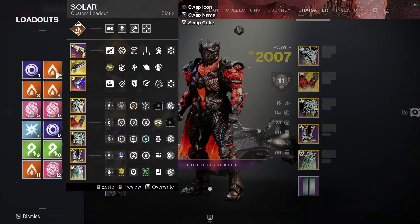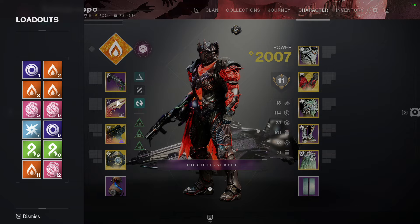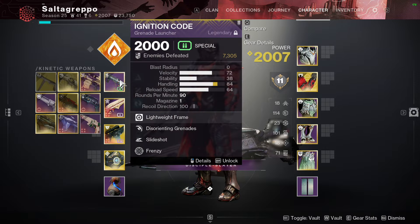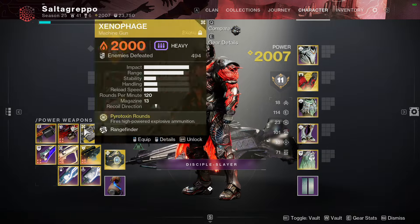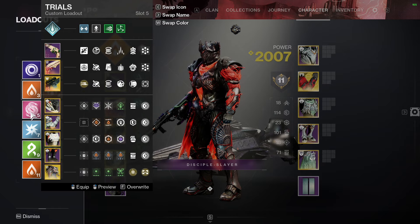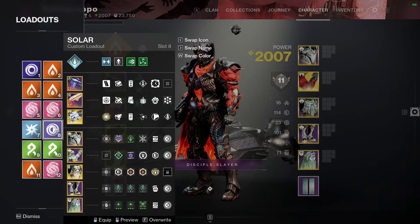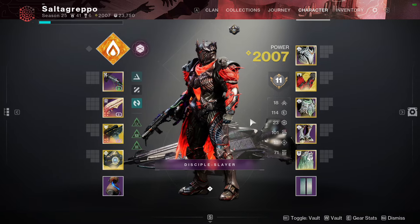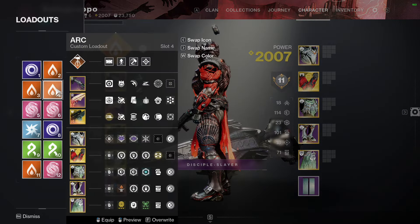Next is the encounter loadout with Whisper. I haven't decided yet whether to start on Whisper, Xenophage, Tractor Cannon, or the GL — I might change it on the fly. I made loadouts for Whisper and Tractor since those feel most likely.